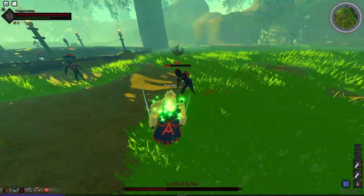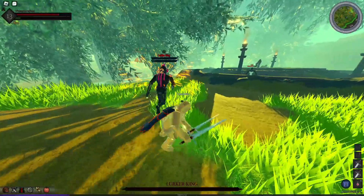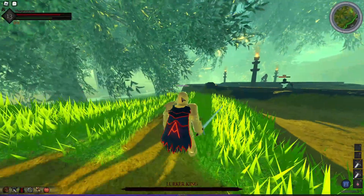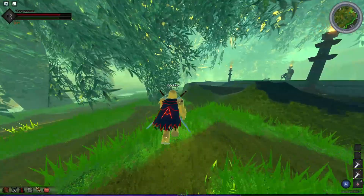He came from behind. Okay, the Lurker King is at low HP now. What is this lag? There we go — killed him! But yeah, that's how you farm any mob. I can show you on another mob real quick — I'm gonna teleport over to the minotaurs.